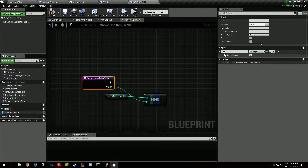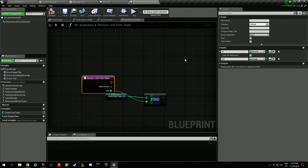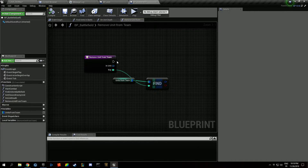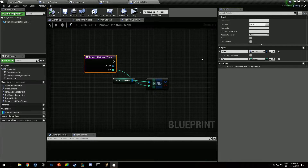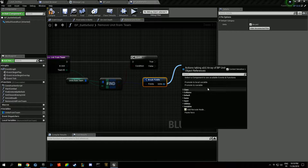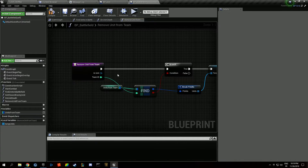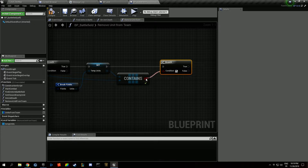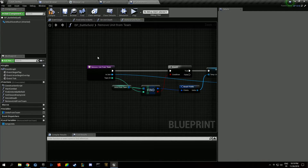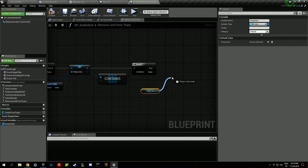The function is going to take an integer as parameter and a unit reference. We're creating a function because we don't want that place to become a mess. So we have the team ID — if we find that team we'll break it out and promote it to a local variable 'temp units'. We'll also have to take summoned units into consideration if we have a summon system, as they'll need to register to the battlefield. If it does contain this unit, we're going to remove it from the pool.